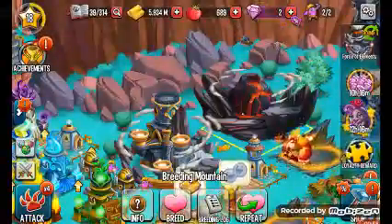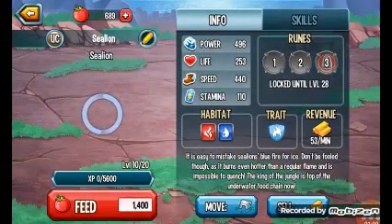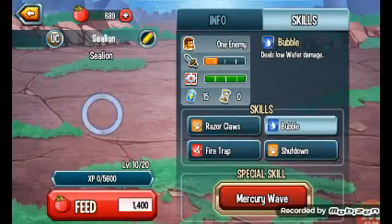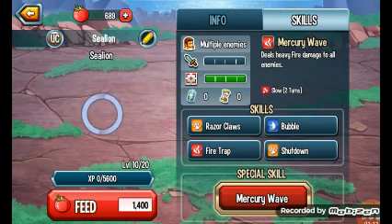However you want to do it, Sea Lion can have a lot of different attacks. You could have Razor Claws, Bubble, Fire Trap, Shut Down, or Mercury Wave.